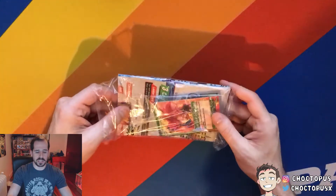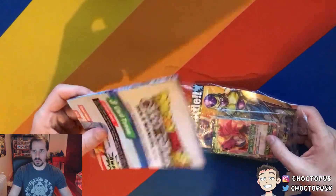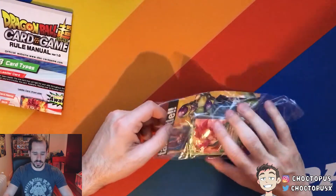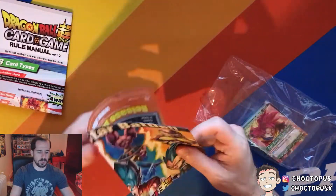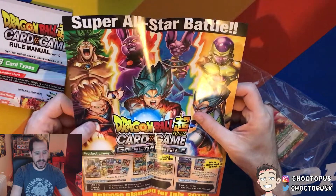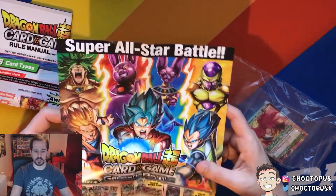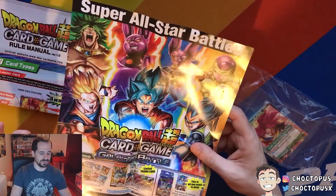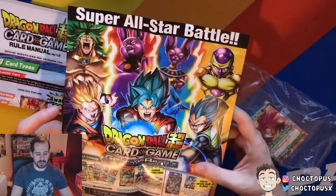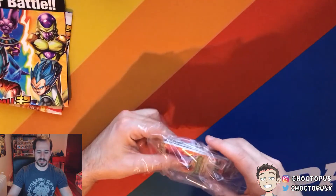So what they sent me was four of these little care packages. You have your rules over here — we'll go more into that in a second. You have this pretty sweet poster that it came with. Super All-Star Battle, Dragon Ball Super Card Game, Galactic Battle. This is the first of what I guess are going to be different sets coming out, and then the actual cards themselves.